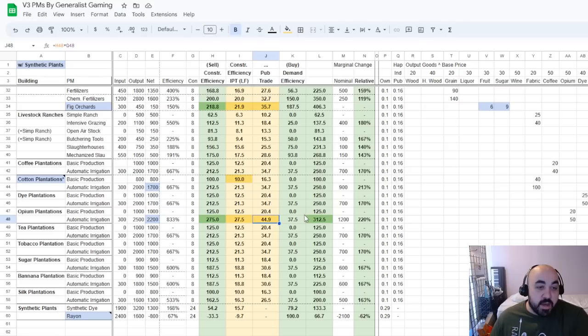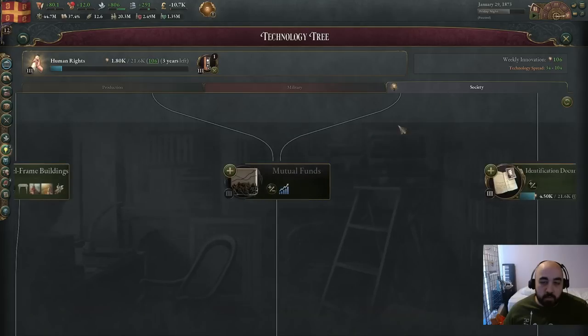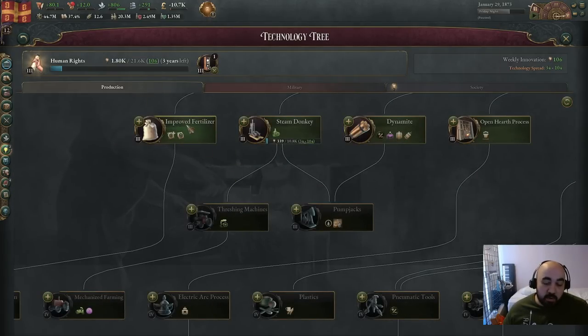Opium is extraordinarily efficient — it is one of the most efficient buildings in the game in terms of net output per construction. It is the best building in the game for the value of its outputs minus its inputs. So opium plantations can be something you would actually want to proactively build. This is a high enough value, and the price of opium doesn't get depressed, such that you can want to build this just for investment pool contribution. But importantly, you have to get on publicly traded first, and you also have to have automatic irrigation, otherwise the values really do not look that good. You need pump jacks and mutual funds, and improved fertilizer if you want to go grain.